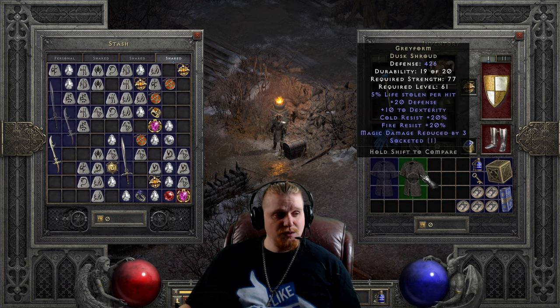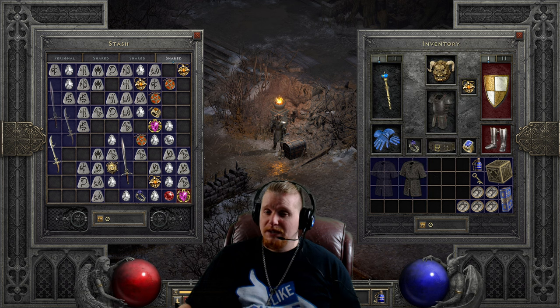Gray Form is a very good level 7 armor and a decent mid-tier armor at level 27, but it's really not a good upgrade into the upper tier. I would say it's probably not worth upgrading to the higher tier. Gray Form is one of those oddities that is best held on to for low-level characters.